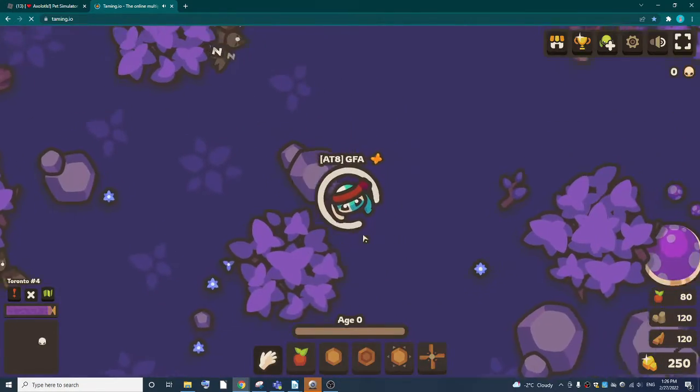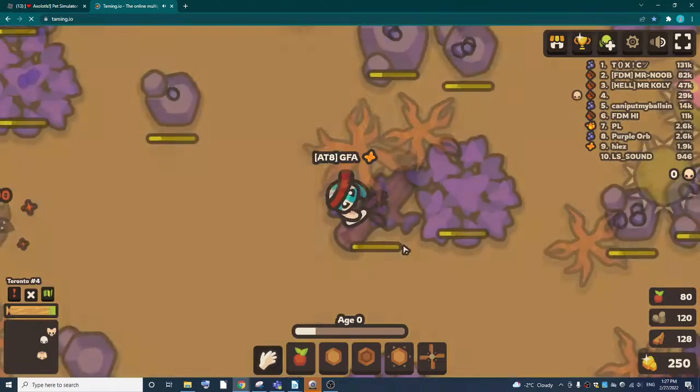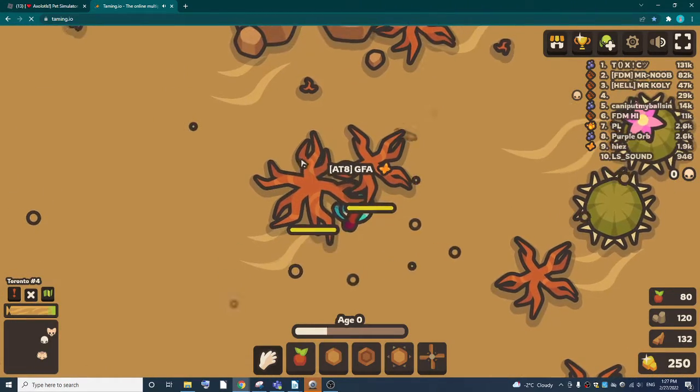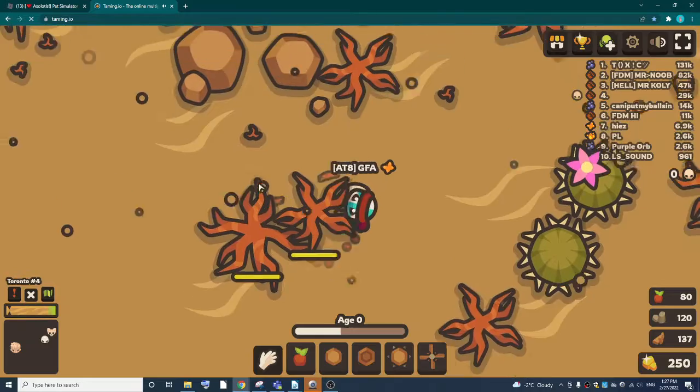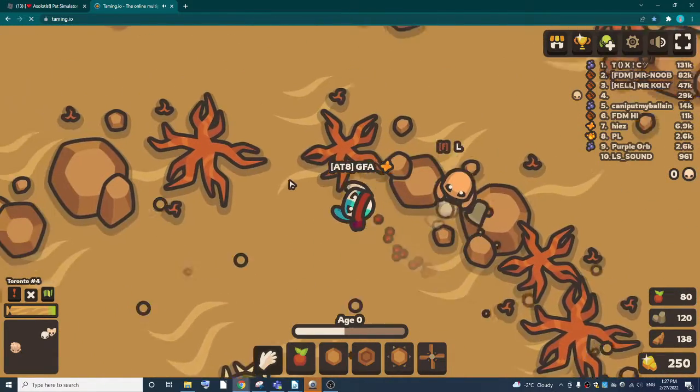I'm going to go ahead and hit play. I'm going to get this wood here. You guys know how to play this game, but I'm just going to show you guys how to fight the animals, because last time I easily died.